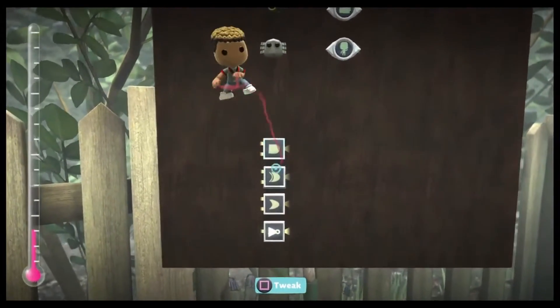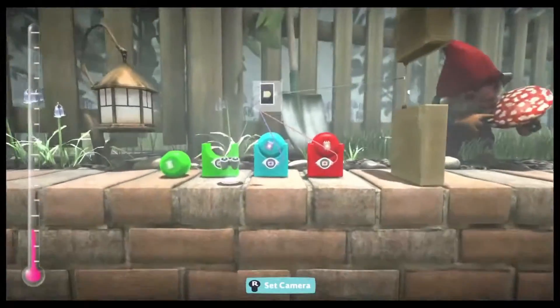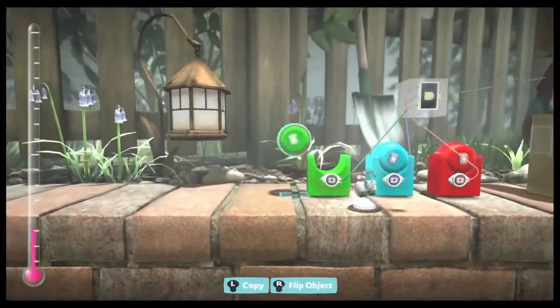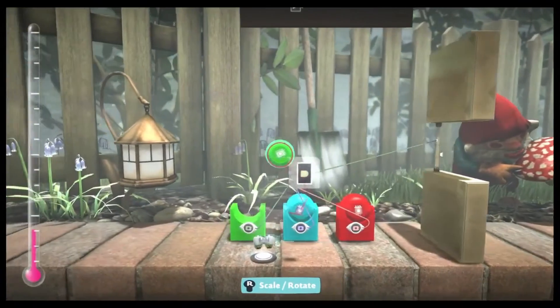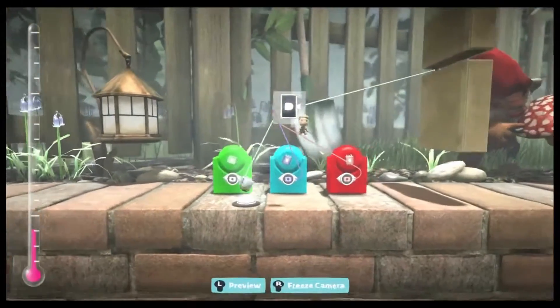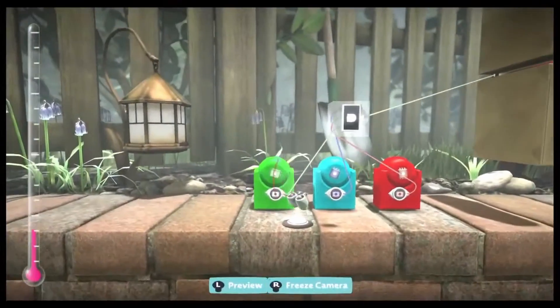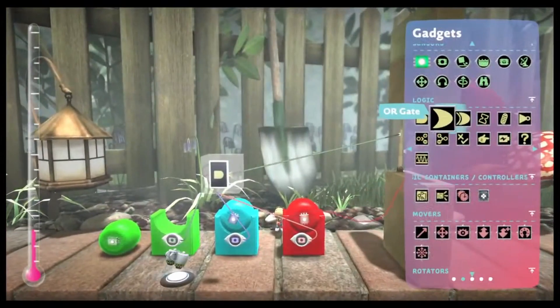But before I show you how it works in LittleBigPlanet 1, I want to show you how it works in LittleBigPlanet 2. In LittleBigPlanet, you can use the AND gate to make puzzles like this. Here's a puzzle where you have to open the door to access the rest of the level. LittleBigPlanet 1 has some harder puzzles too, but here's a simple puzzle where all these sponges have to be in the right spot to make the door open. The levels I'll show you later explain the logic gates, but I'll explain them too, in case you prefer my explanation.